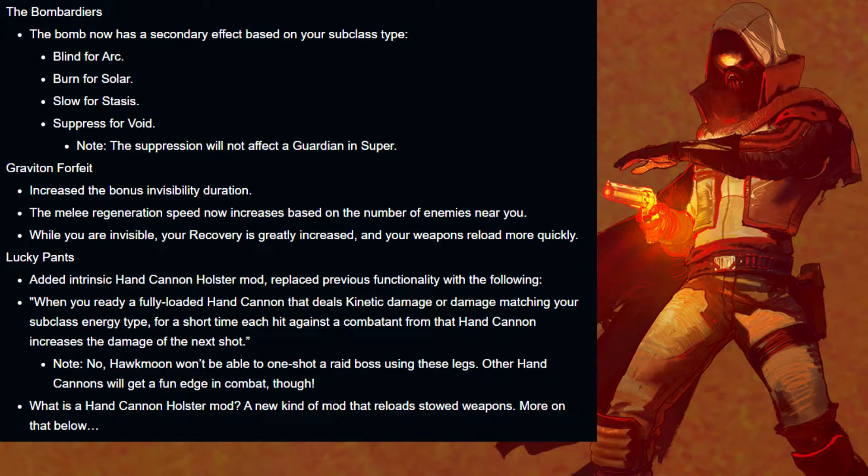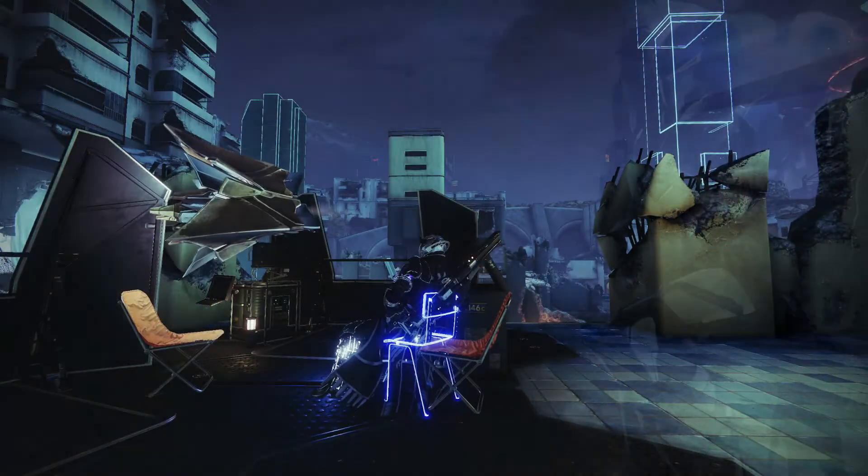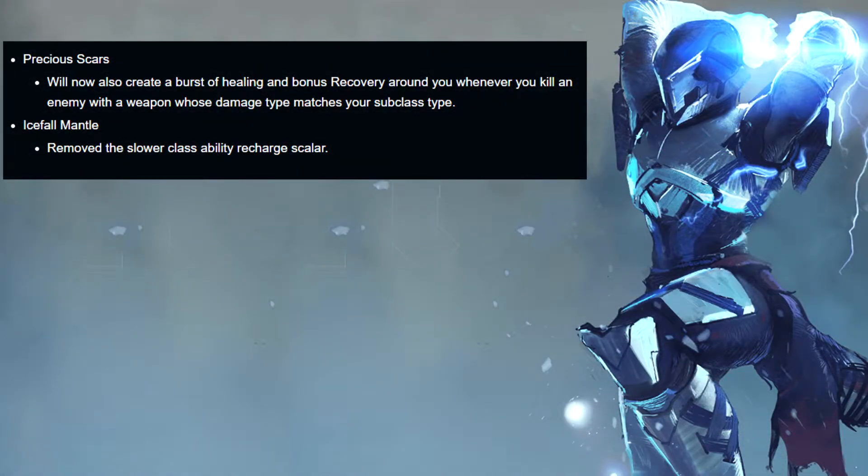Bungie says they don't want people one-shotting raid bosses using these legs. Titans — Precious Scars: these will now create a burst of healing and bonus recovery around you whenever you kill an enemy with a weapon whose damage type matches your subclass type.